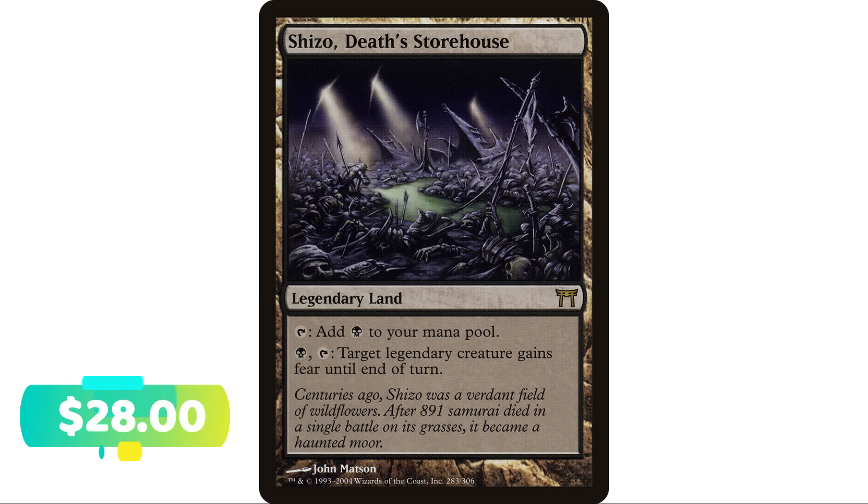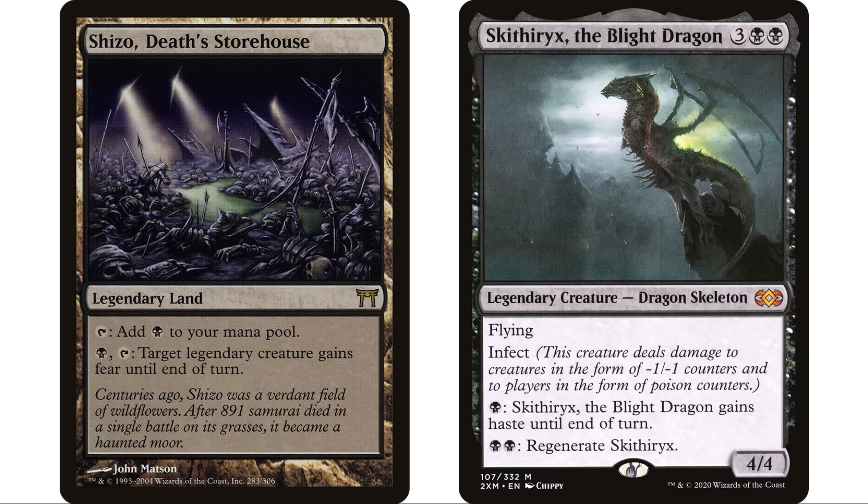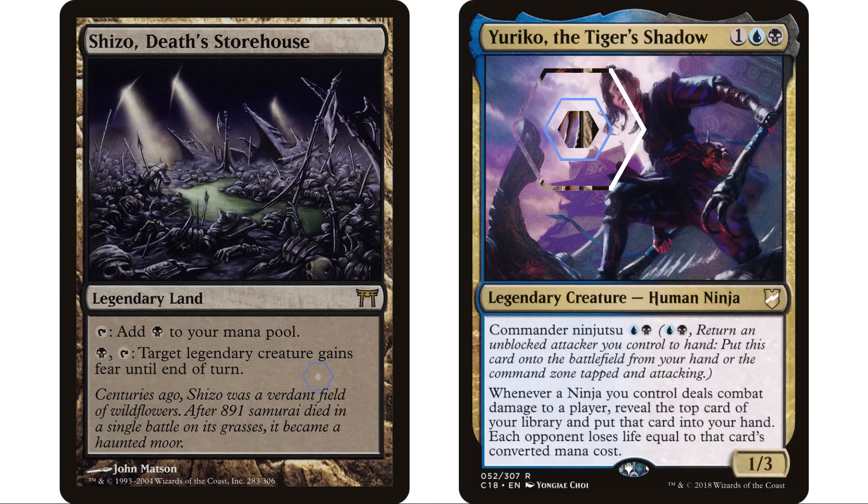Next up, another legendary land — Shizo, Death's Storehouse. This is from the Kamigawa cycle; there's one of each color and I really think all of them are very playable in the format, though I don't see them that much. It taps to add a black — no downside, comes into play untapped, you don't lose life. You can pay a black and tap to have target legendary creature gain fear until end of turn, meaning it can't be blocked except by artifact creatures or black creatures. This is just a way to make your commander a lot harder to block, which can be really really good in a lot of decks.